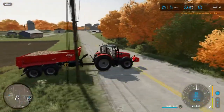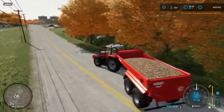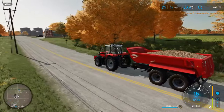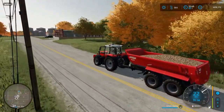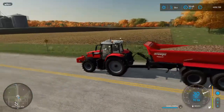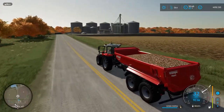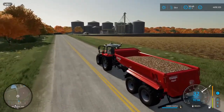So we'll just watch what it does now. This is the AI driving automatically — it's going to take it to the sell point, which isn't too far away. Of course, while this is going on, you would actually be back on the harvester harvesting the potatoes.